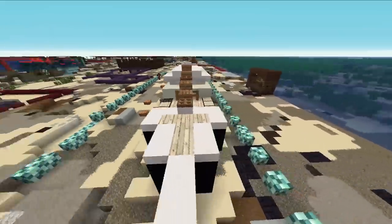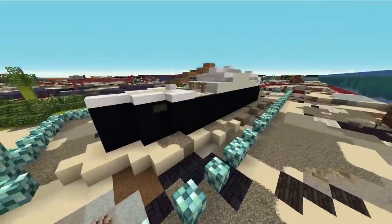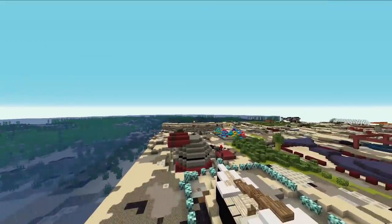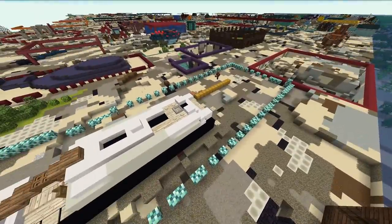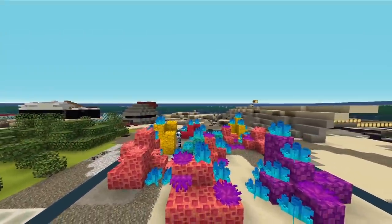Oh no, is this the Titanic? Oh god. Because it's the Titanic that dies in Canada as well. You might as well recreate it while you're here. You can actually make the iceberg too. There's like a mini coral reef that's being preserved too — that's very sweet.